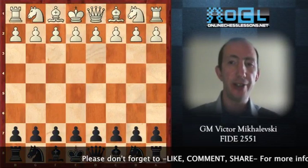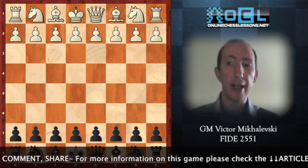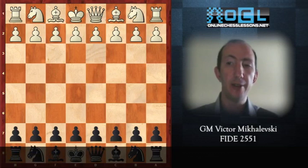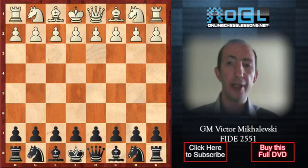This DVD series is a Gambit guide. Let me start with what a Gambit is and quote Wikipedia. A Gambit, from ancient Italian 'gambetto' meaning tripping, is a chess opening in which a player, most often white, sacrifices material, usually a pawn, with the hope of achieving a resulting advantageous position.